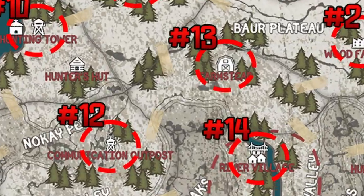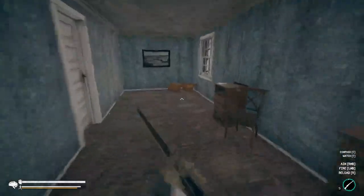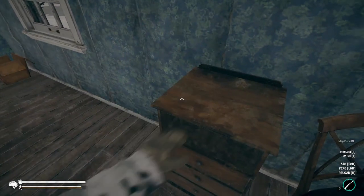The thirteenth map fragment is northeast from here at the farmstead. Once at the house, head up to the second floor and into the back room to claim your farmstead map fragment.